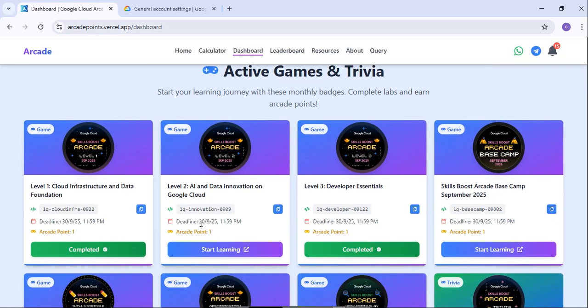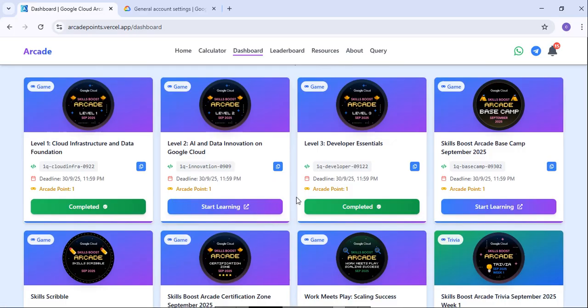For example, Level 1 has been completed but Level 2 has not. You can click on Start Learning to begin. All the deadlines are the 30th of September, so try to close all those things before September 30th.